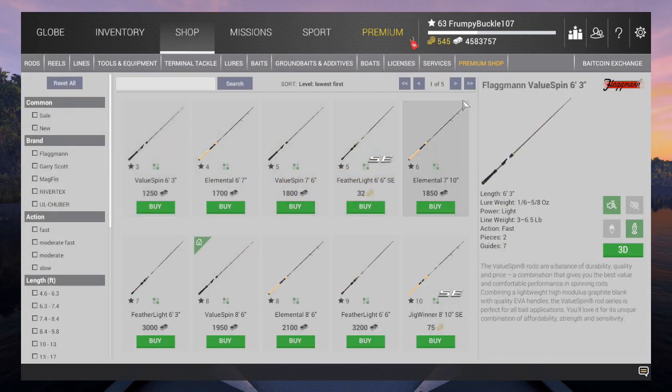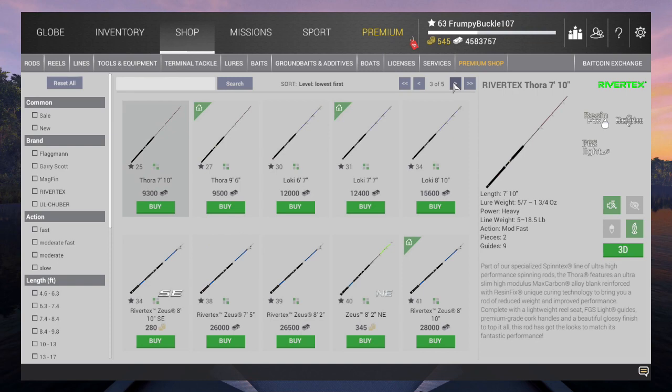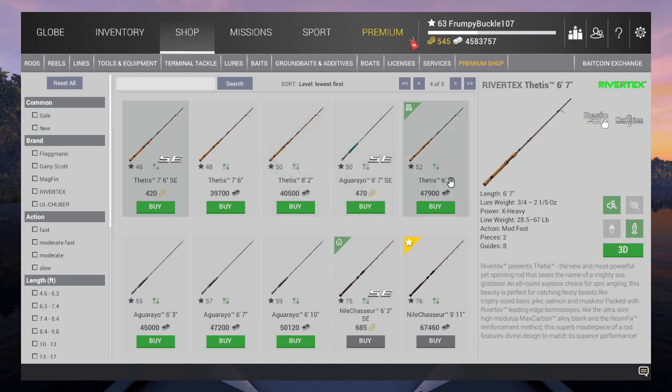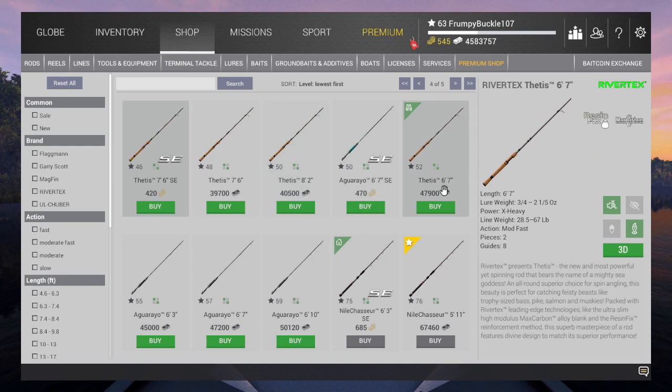Over to the store now — spinning rods. Let's look at why we picked the Venus. We have the 8-2 and the 6-7. The 6-7 is better and bigger, but actually the 8-2 would throw farther at 56 pound. The 6-7 is 67 pound, so I opted for that one. Also, this one runs 1-2 to 1-3 quarter ounce versus 3 quarter up to 2 foot, making it more universal as far as lures go.